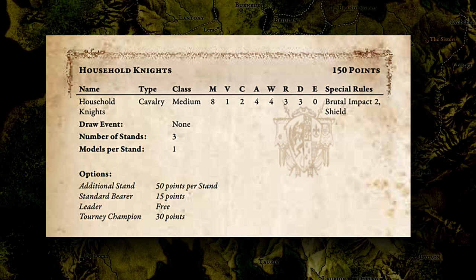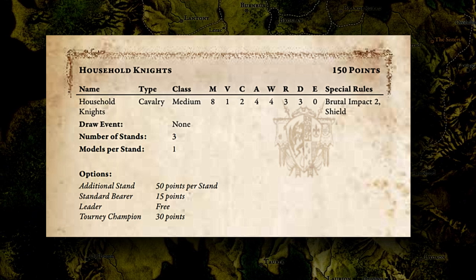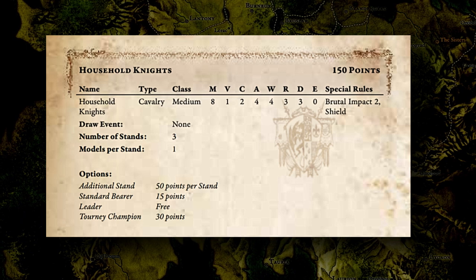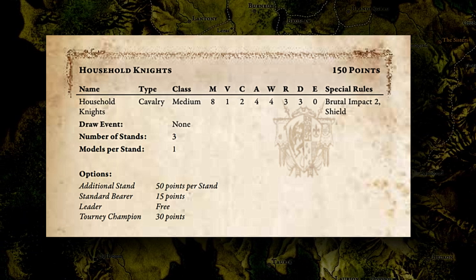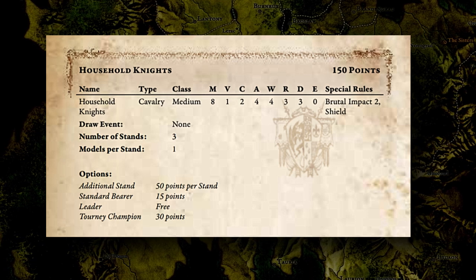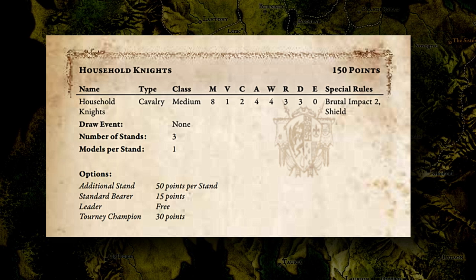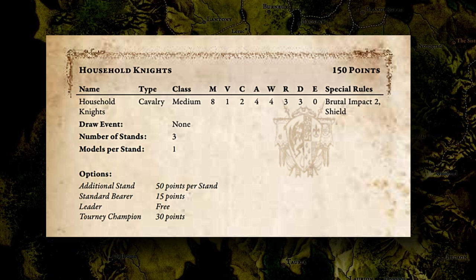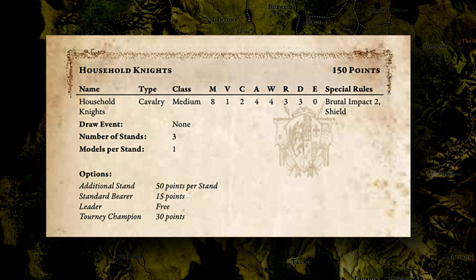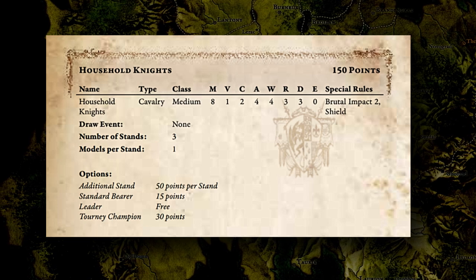A clash of two, which you can inspire up to three. Each one of these stands is going to have four attacks each, so even with only three stands you're going to be delivering up to twelve hits. Each of them also has four wounds, with a resolve of three — meaning they're a lot braver than the crossbowmen. A defense of three, so they can get into combat and be fine. And an evasion of zero.